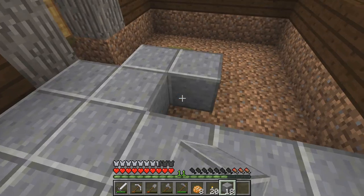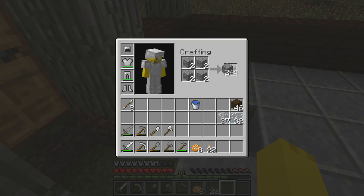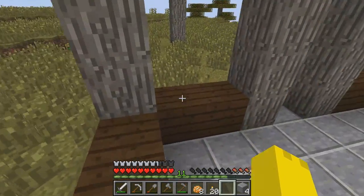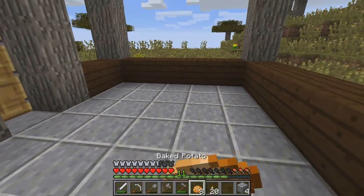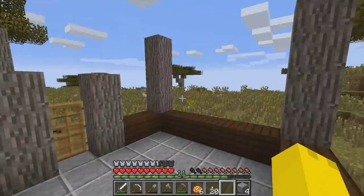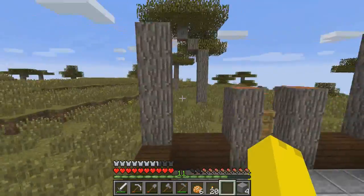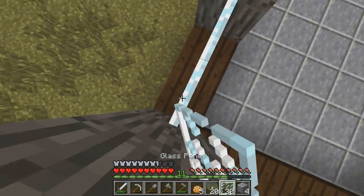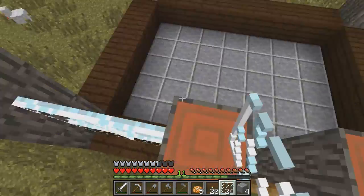This looks pretty good. You guys might have seen that a new snapshot was released - I think it's 14W25A, and there's a 25B as well. They added an underwater temple and two mobs - well, one mob but one is larger, like a mini boss. That looks decent. I haven't bothered to update yet because I'm not too interested in the update, so I might not even bother updating to it.